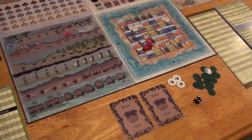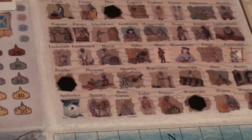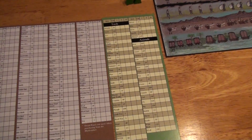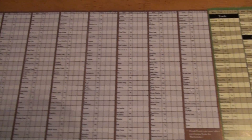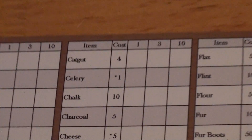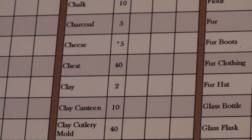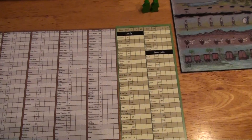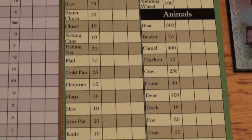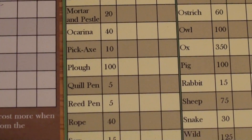After a player determines their overall strategy and which occupations they're going to use — taking into account that some have been removed from the game — they will begin buying things from the marketplace. Since each player starts with 300 silver, they need to choose wisely when making purchases. This is the only time during the game that a player can buy items from the marketplace at list price. You can also purchase tools and animals from the marketplace; tools are almost a necessity when playing most occupations.